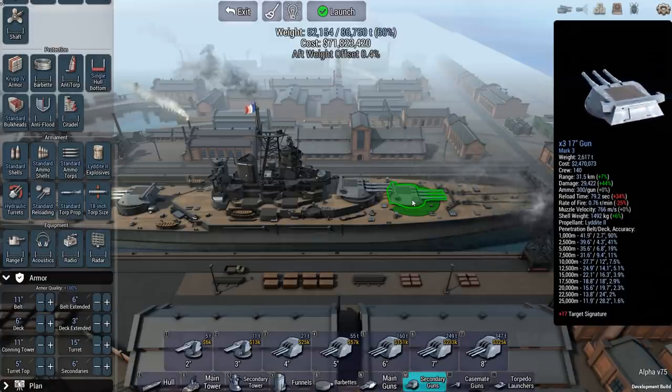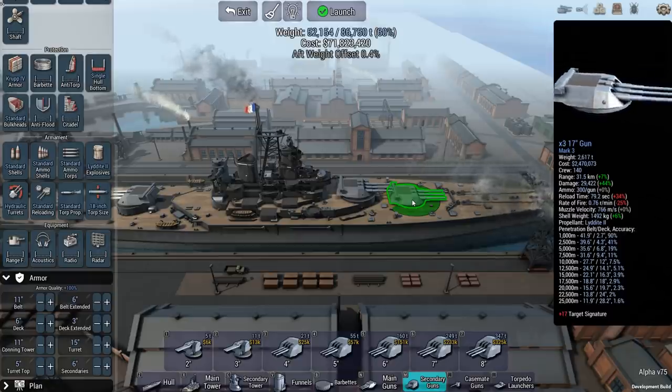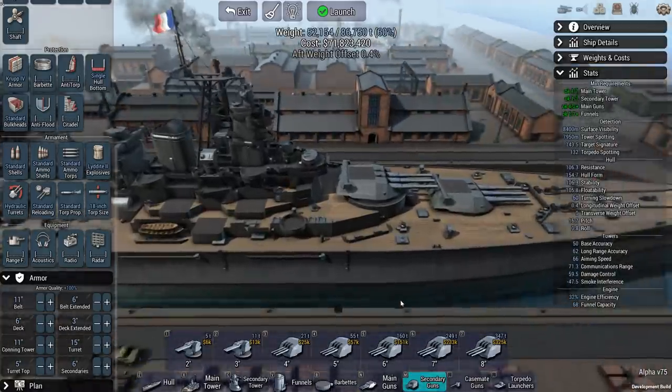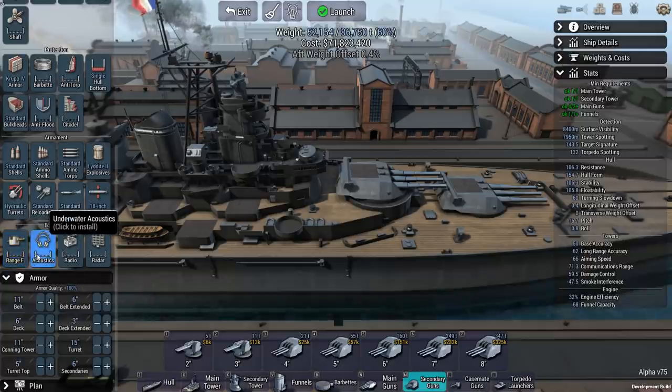So it is better to have more guns which are capable of quickly swiveling around and then taking out lighter targets, such as destroyers, torpedo boats, and light cruisers. Destroyers are very nimble, hard to hit, and fast. They can pose a big threat to your battleship if you are not equipped with an acoustic system, so you will not be able to see the torpedoes coming. Take those nasty little destroyers out before they become a threat to your ship.